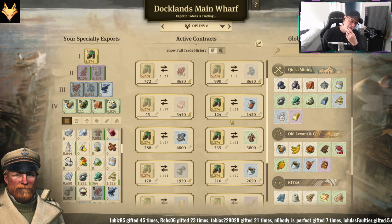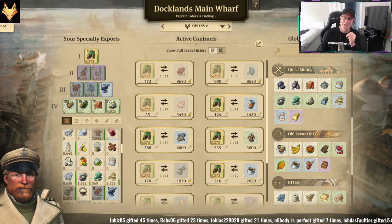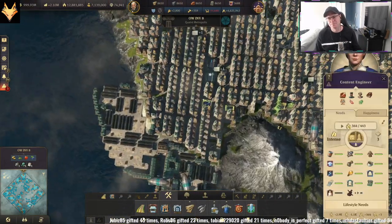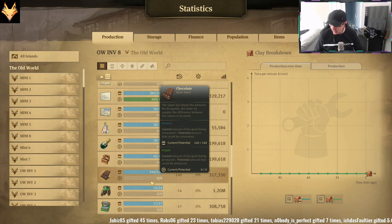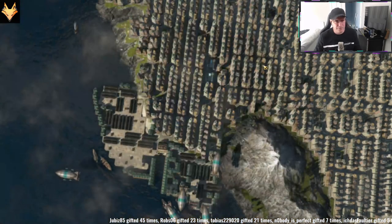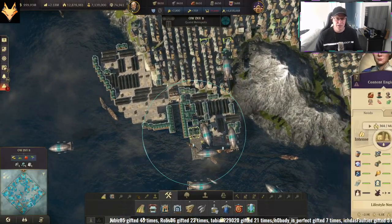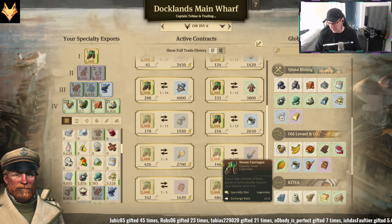One thing to note: when you're factoring in the amount of trading you want to do with these steam carriages, make sure you remember to factor in how many steam carriages they need on the island. For instance, this island needs 14 tons of steam carriages a minute. 14 times 30 is 420 — I would put a buffer of 450 a minute. So allow 400 to 450 set aside that you're not using for trading — those are for the people to actually use on the island as a need.